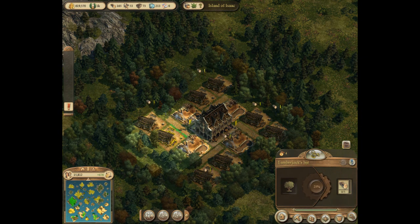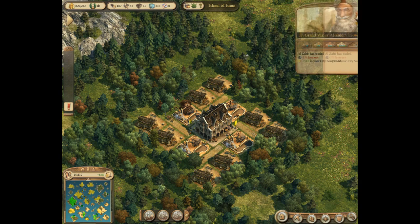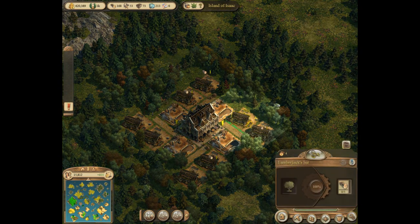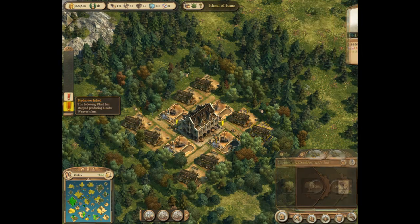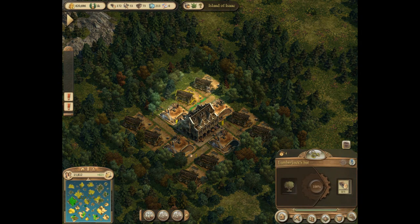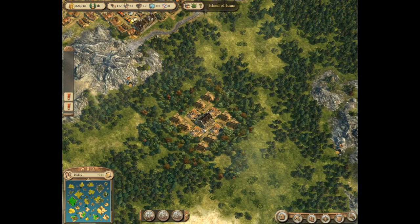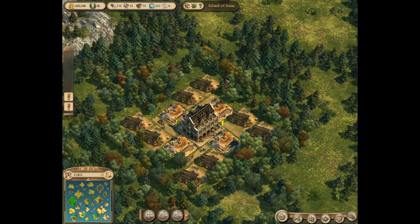Even though a lot of the area is covered with buildings, that's why it's called the noria exploit — it's a way to use a bug, so you're basically exploiting something. That's normally called cheating, but in this case I don't really consider it cheating; it's just a shortcut.